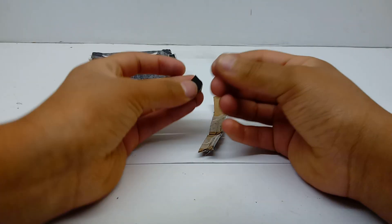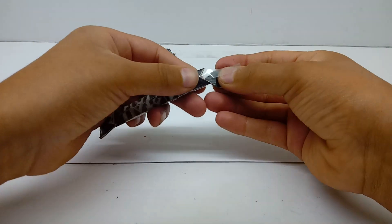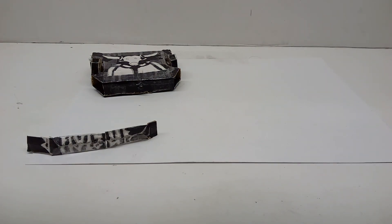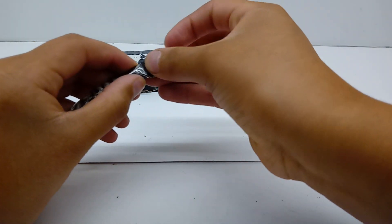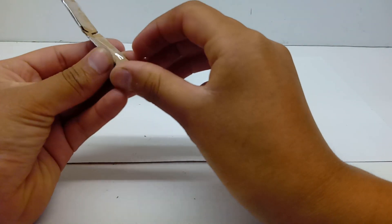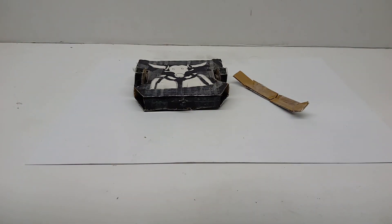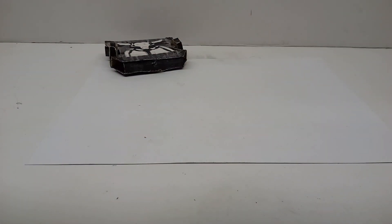Take some tape, attach it to the next side piece — same deal as the previous ones. It will also be at an angle when attached. Take the other piece of tape and reinforce the back of these as well. Set this assembly aside for now since we can't connect these pieces until we have the remaining parts built.